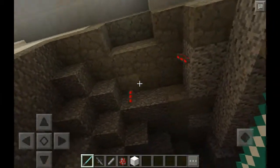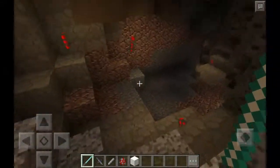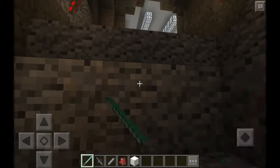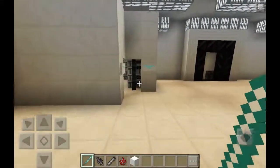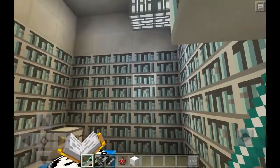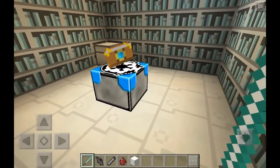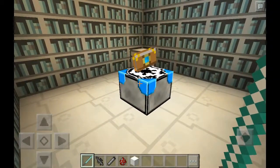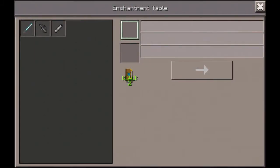This cave looks awesome too — it looks like a Star Wars cave with torches everywhere. Another cool thing is the bookshelves — they look like the Jedi Archives, all the bookshelves in that room. The enchanting table has the Imperial symbol on it, and the book looks different on the side, which is really cool.